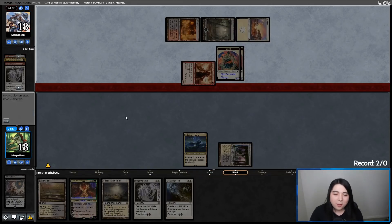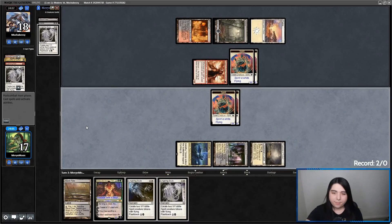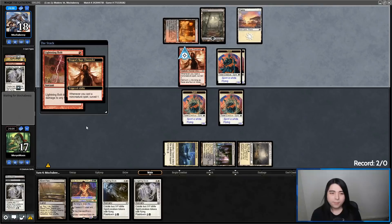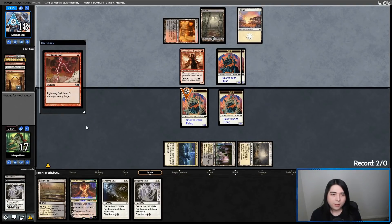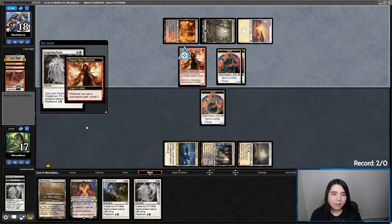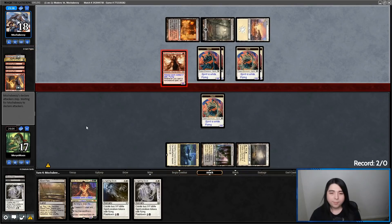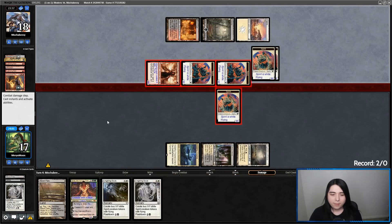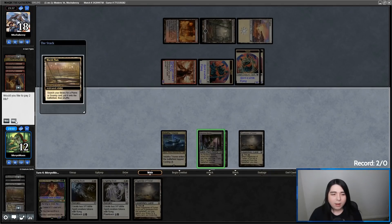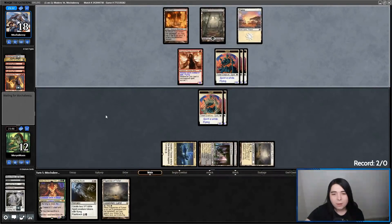They have three card types. If they can get a Mishra's Bauble off the top, they can get there. Lightning Bolt surveys. Four card types yet? Not yet. Flashback Lingering Souls surveys — and they do get a Delirium online. Let's block one of their Spirits. Play Marsh Flats, crack it, get a Gala Shrine. Hard cast another Lingering Souls and pass. Next turn we can go Flashback Lingering Souls plus play Grist and Bone Shards the Dragon Rage Channeler.